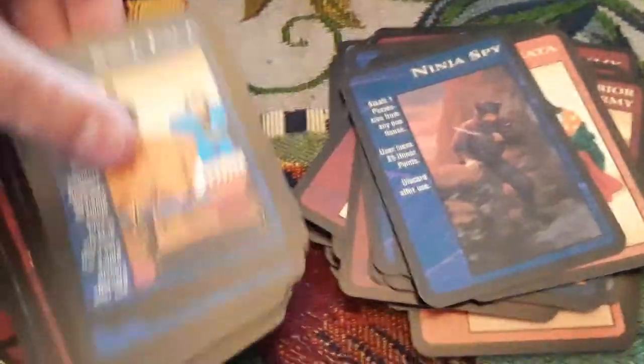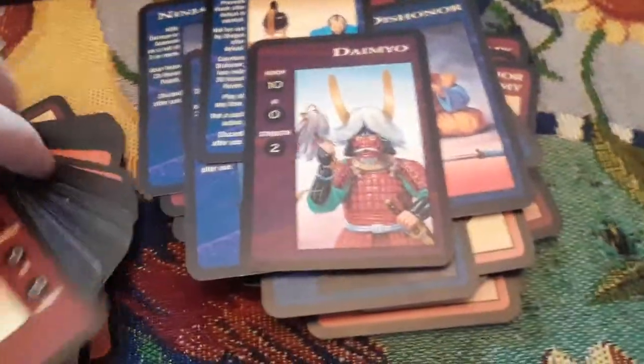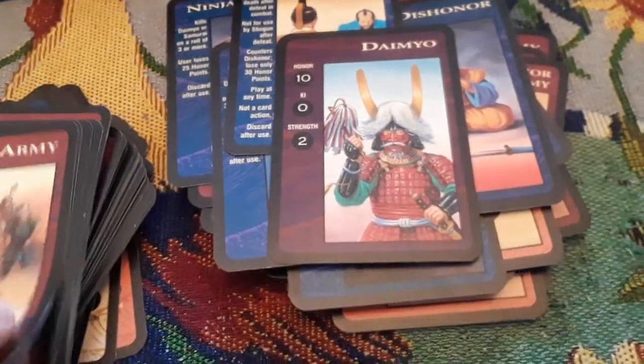We have house cards — just look at the back of these. There's a ninja assassin card and an honor card. Also dynamo cards.